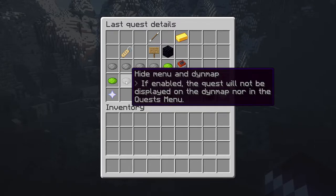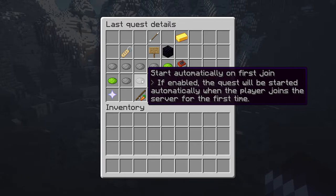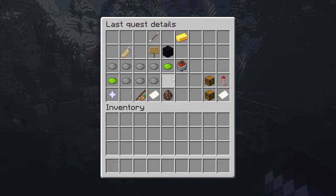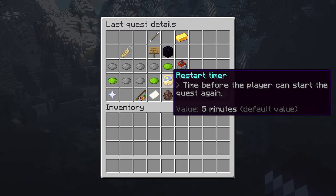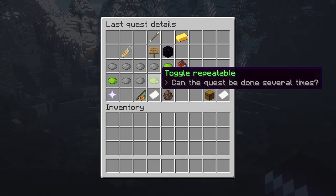'Hide menu and dynemap': if enabled, the quest won't appear in dynemap or the quest menu. 'Start automatically on first join': when a player first joins your server, should they automatically get this quest? Then 'toggle repeatable': can this quest be done several times? If you want to make it a daily quest, enable it and then set a restart timer. Set it to one day and this will be a daily quest. If you leave this off, the quest can only be done a single time.